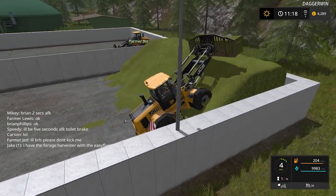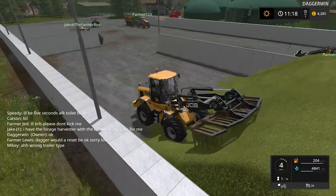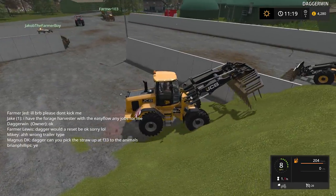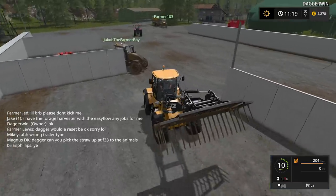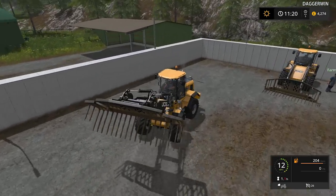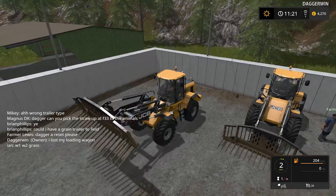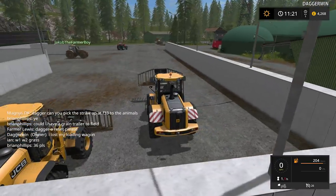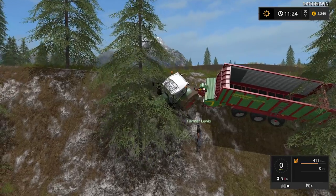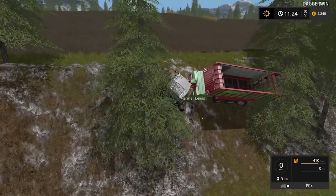Farmer Jed's got the right idea — parking up out of the way, ready for the next tractor to turn up. I lost my loading wagon. Farmer Lewis — that's my tractor as well, the one you took off me. And you have parked it in a tree. It's not even got anything in it — I suspect this wasn't working in the correct field. Better reset it for you.